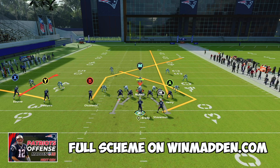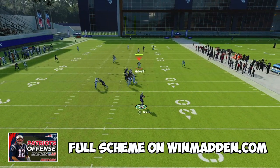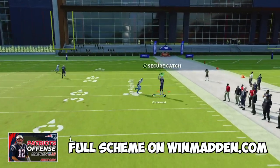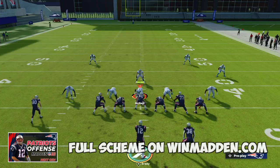This route combination will beat every single defense in the game. We snap this ball, stand tall in the pocket, and hit our B receiver down the field where that route will beat all zone drops and get us a huge 30 to 40 yard gain every single time.